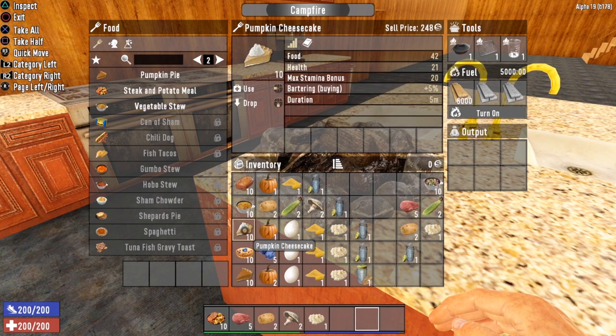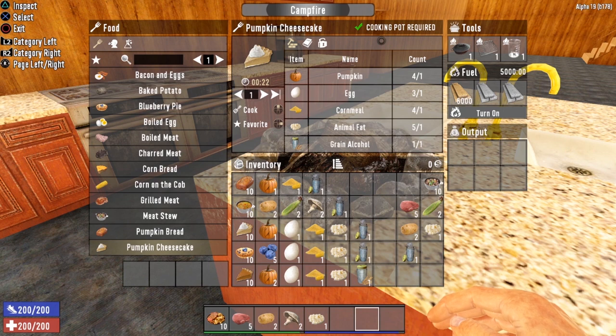Pumpkin Cheesecake is a very unique recipe. It gives you 42 food, 21 health, a max stamina bonus of 20, plus a unique bonus: plus five percent to bartering when buying items. So if you're at the trader and have your eye on something expensive, eat a slice of Pumpkin Cheesecake before making your purchase and save five percent. The bonus lasts for five minutes, so you don't have to rush. To cook it, you need a cooking pot, one pumpkin, one egg, one cornmeal, one animal fat, and one grain alcohol.